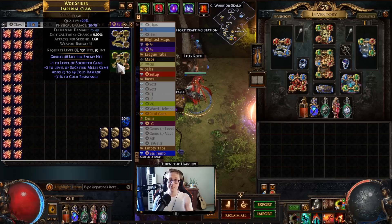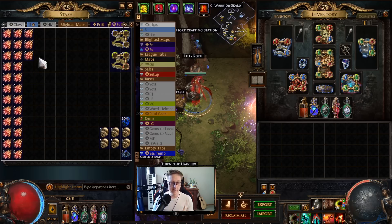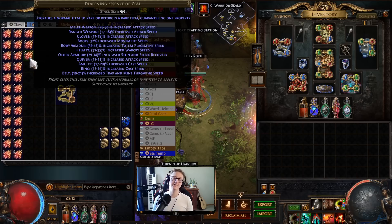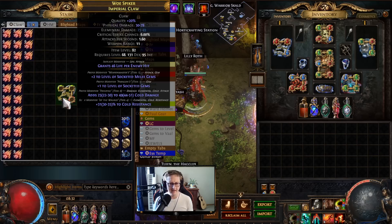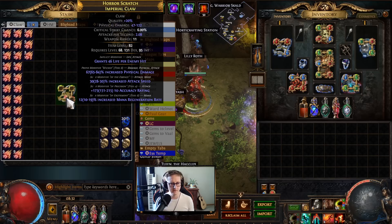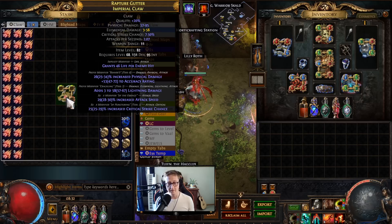In this first step we're going to be spamming Essence of Zeal for attack speed — 28 to 30%, which is better than tier one. We want to fracture that, but because fracturing orbs are five divines each, we're going to spam Essence of Zeal until we see a tier one elemental mod so the fracture is a 50-50 instead of one in four. It's about a one-in-a-hundred shot on an i82 claw.